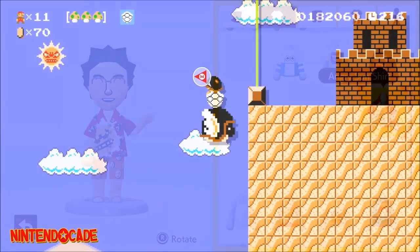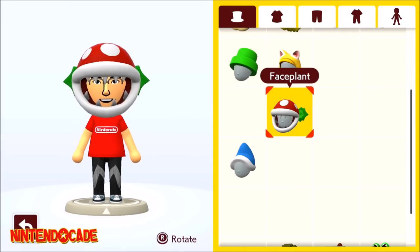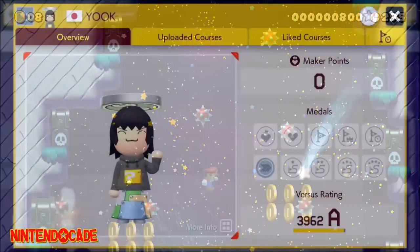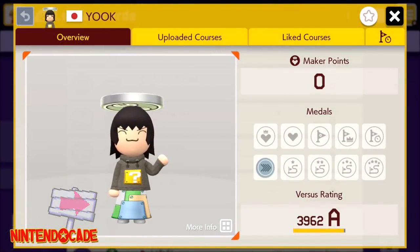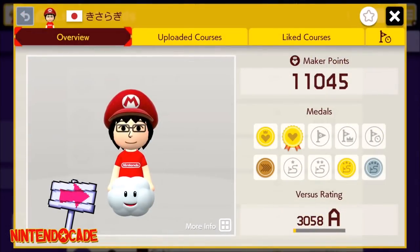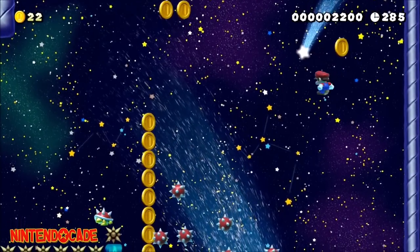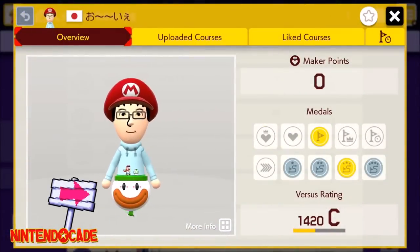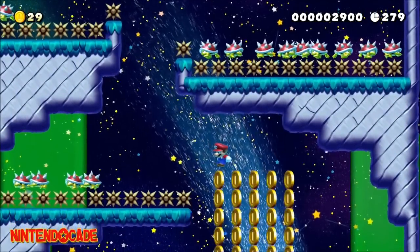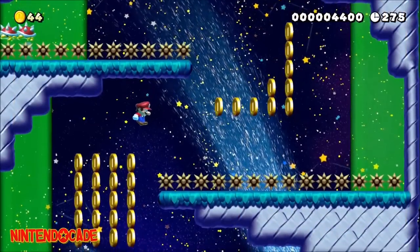A high score of 100 in Normal Endless Challenge gets you the Face Plant. A score of 10 in Expert Endless Challenge gets you the Platform Skirt. A high score of 100 in Expert Endless Challenge gets you Cloudless. A high score of 10 in Super Expert Endless Challenge gets you the Hover Clown. A high score of 100 in Super Expert Endless Challenge gets you the Peapod Shirt.